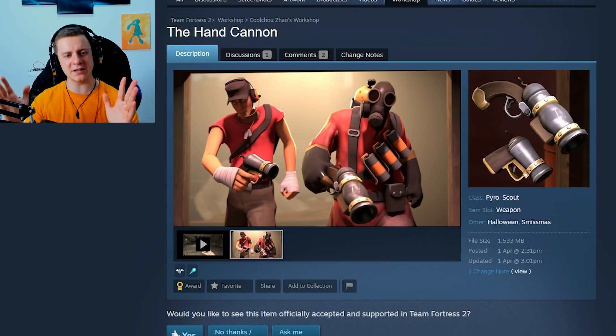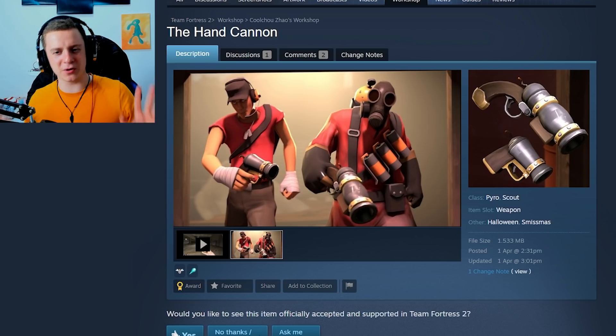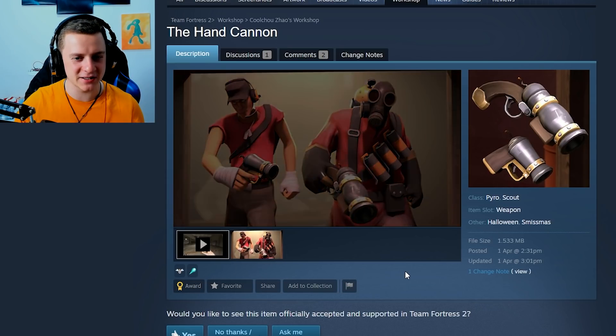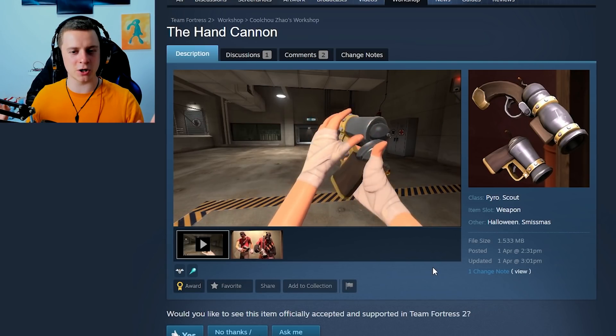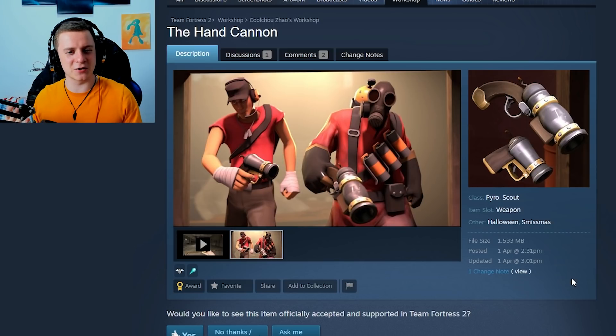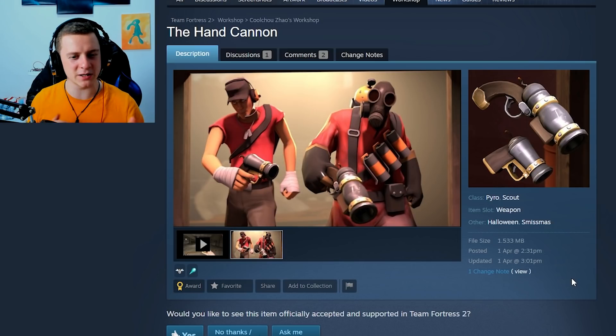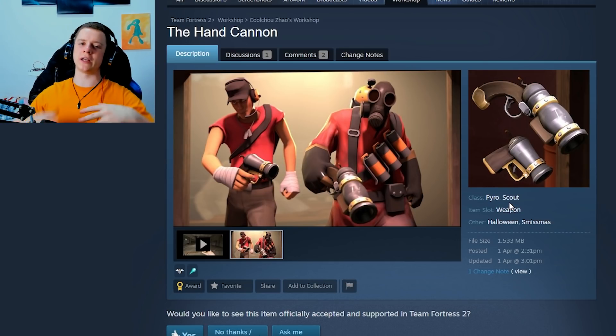First item is the Hands Cannon, which is a secondary replacement for Pyro and Scout. I'm not sure why Scout actually gets a secondary flare gun, but he does. It would probably be single shot — actually, it's a scattergun replacement. Never mind, that's extra weird. Is it a primary replacement for both? I don't know. That would be on Valve to choose, should they even put it into the game?